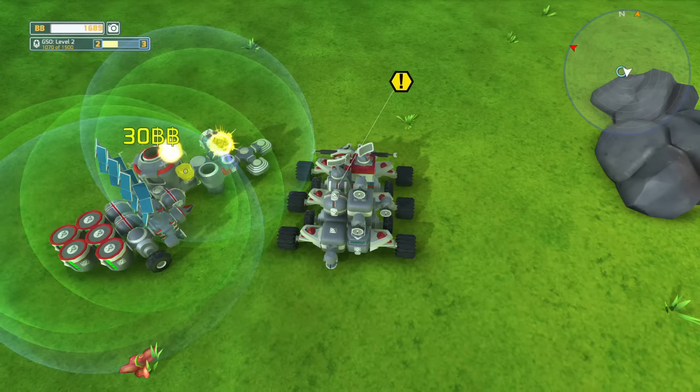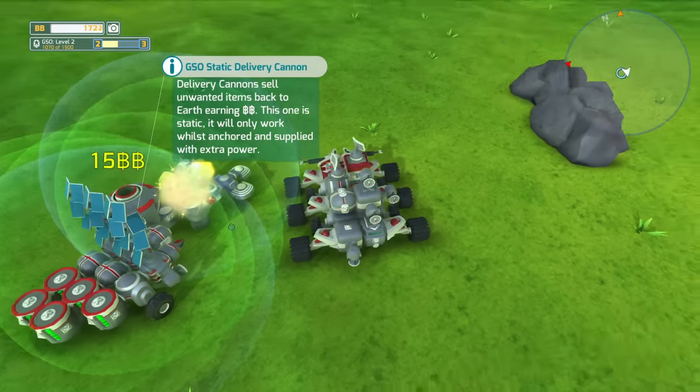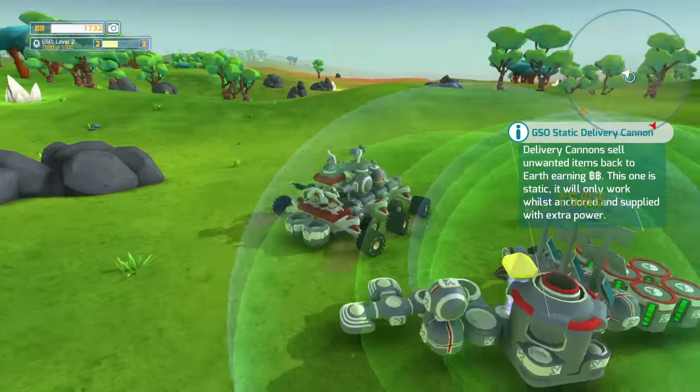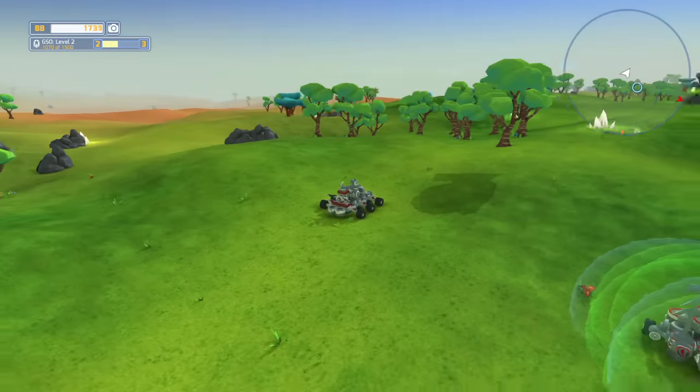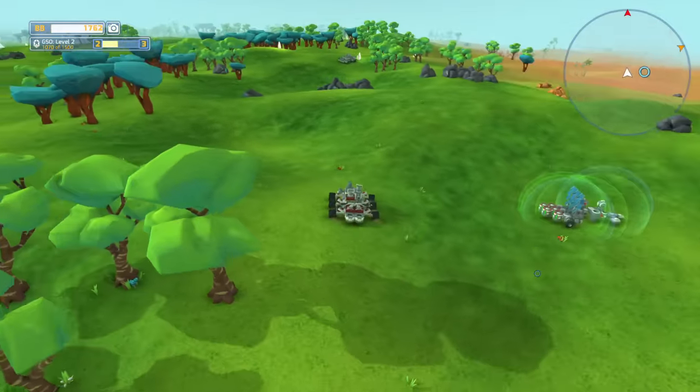So anyway, the refinery — what it does is it takes the items in on one side, plops them out on a little white circle, and then fills it into this little seller. So I called it delivery cannon, but I'm going to call it a seller because that's what it is to me. That made 30 bucks. And if you sell these things directly they give you less than 30 bucks — so that's sort of the benefit, you earn a little bit more money doing it that way. I said those green things were really valuable — let's go find those really quickly here.